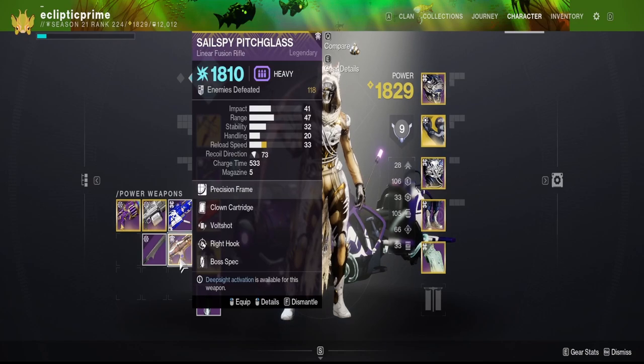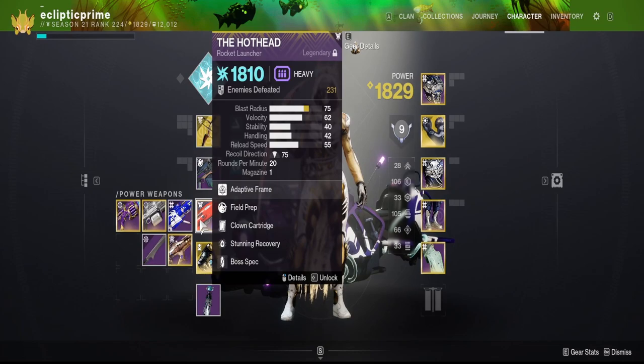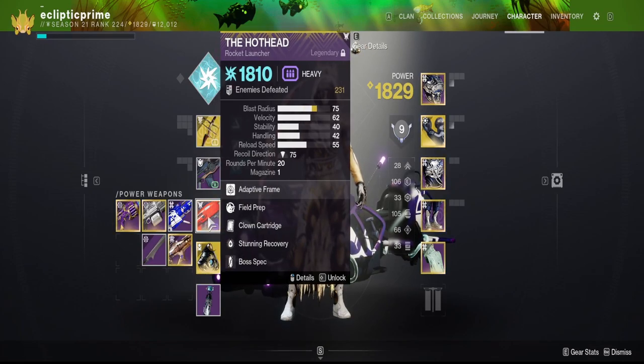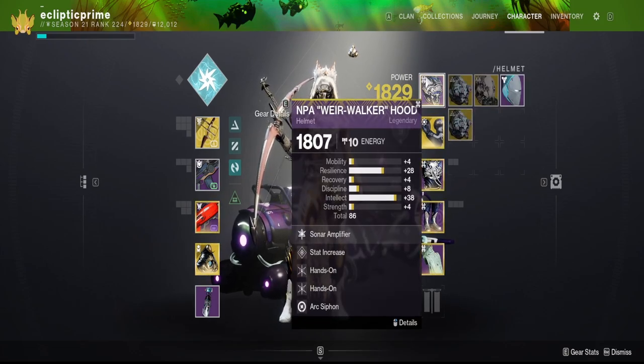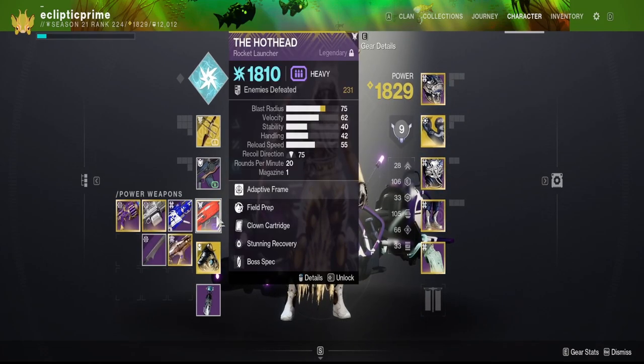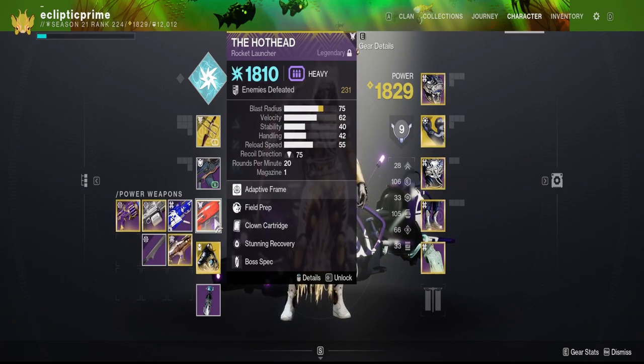For your heavy, you can run a Trace Rifle, Rocket Launcher, or Machine Gun — whatever your preference is. I'm going to try running the Rocket Launcher. I sometimes blow myself up against walls, so I'm testing different perks. Field Prep and Cloud Cartridges probably aren't the best combination, but it gives you a ton of ammo economy, which I like in these lost sectors. If I'm not running any ammo finders, having Field Prep and Cloud Cartridges may help with having more ammo and keeping two in the chamber to get out of sticky situations.